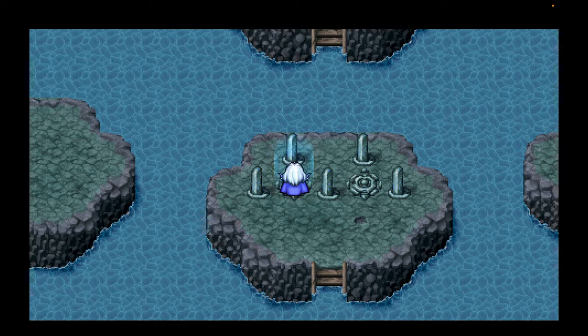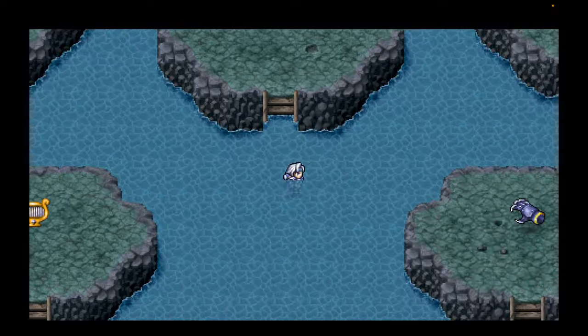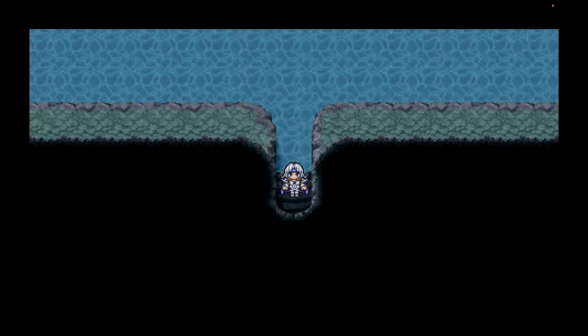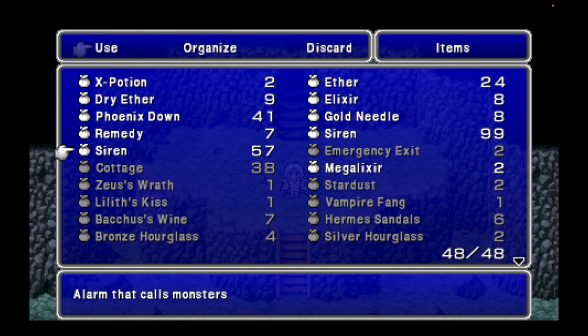Now we're ready to take things on. But there's one thing I want to do before we leave. You can see there's a bunch of little items here. Before dealing with that, there's one more thing I want to do. You'll notice that we made it out here. If you're here on B7 and we let a Siren go, we can get one more enemy here in the Cave of Trials. Let's do that.